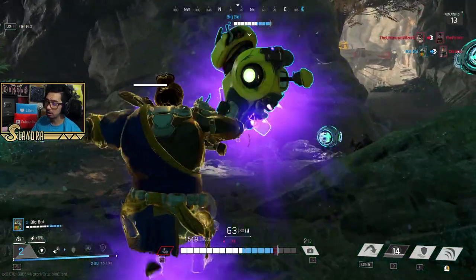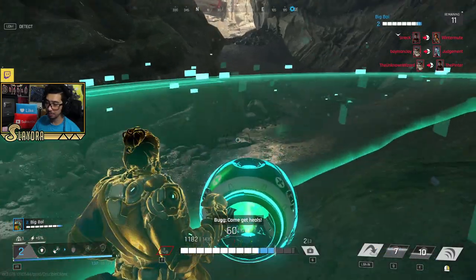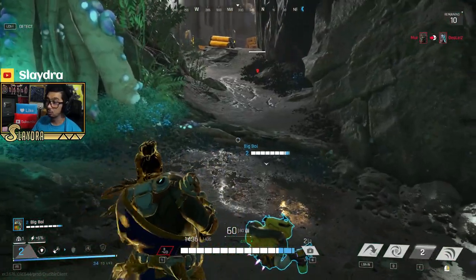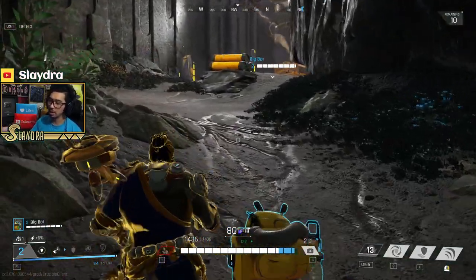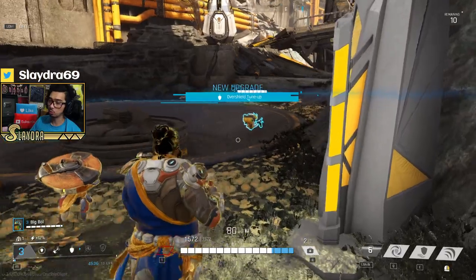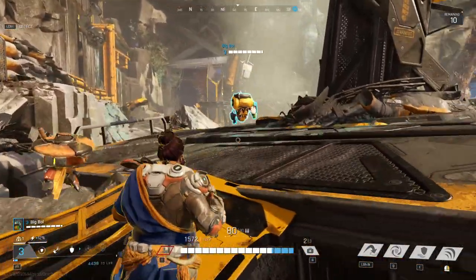Our teammate got a kill. Go ahead and shield up, capture this health, and pop this medi since we're already maxed out. Unfortunately there's no voice comms in this game. I didn't get to show off the mobility, but basically we have a little robot. We can teleport towards him — the little robot that's on our back. I can move my cam out of the way so you guys can see a little bit better.